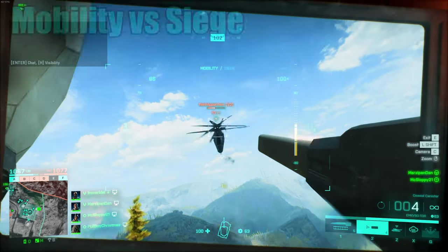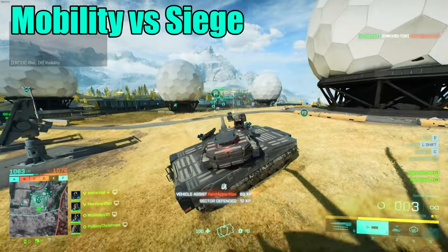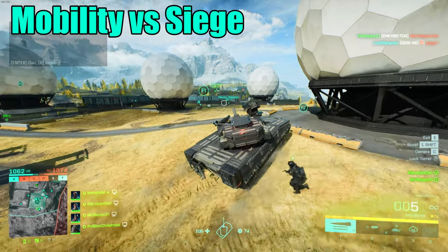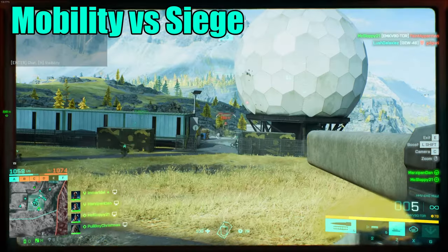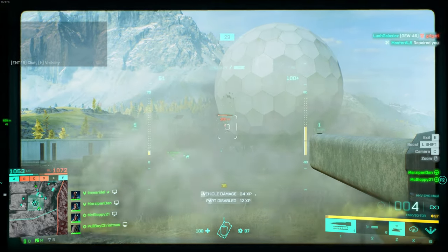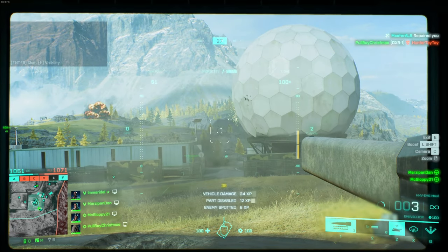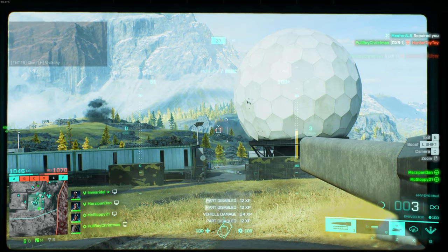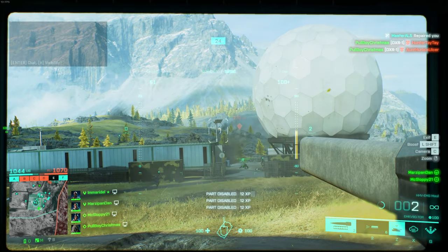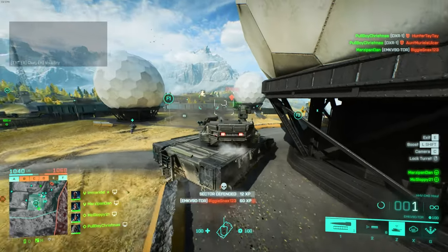Additionally, these tanks have two modes: mobility mode and siege mode. Mobility mode is your usual mode. Siege mode on the other hand reduces the vehicle's movement speed and acceleration in order to reduce the charge time of your rail rounds. Think of this as the mode that you want to choose when you want to hold your ground and output maximum damage, while mobility mode is what you want to be using when you're moving around.